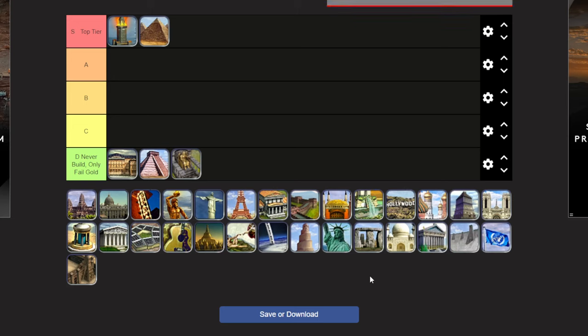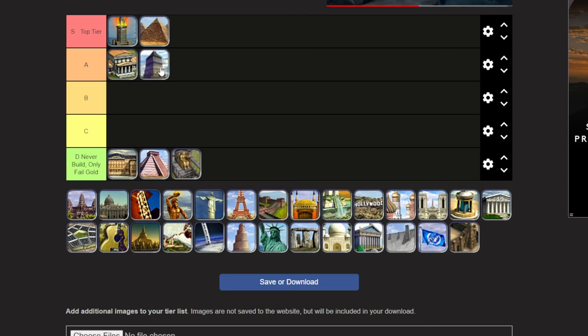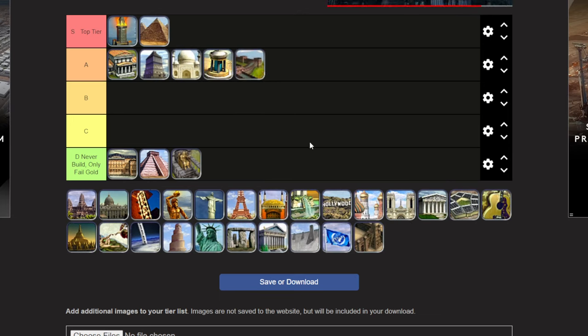Let's move on to A tier. Some wonders that jump out to me: probably the Great Library and the Mausoleum of Mausolus — these two are very, very strong, probably A-plus tier, close to S tier but just a little less consistent. Also Taj Mahal, the Oracle, and maybe the Great Wall, kind of in this order.